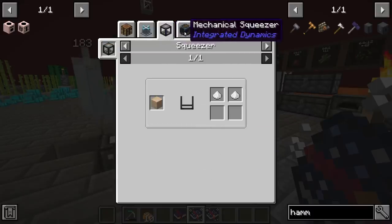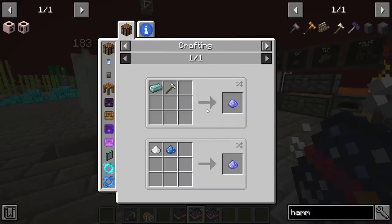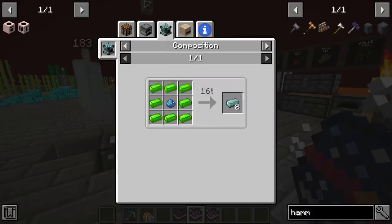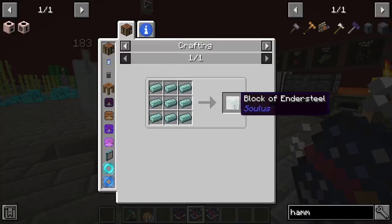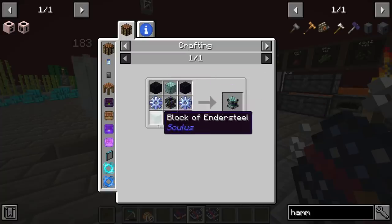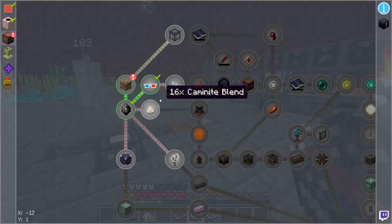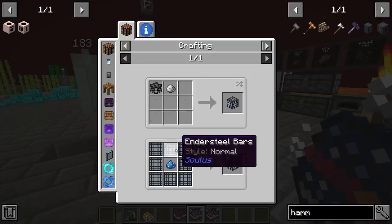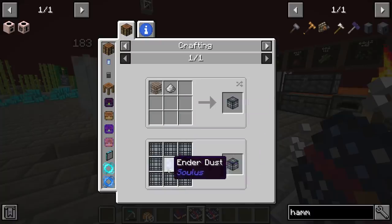It looks like iron dust — good old fashioned iron, we're going to have to crush that down. It's probably better if we made this thing, but it's going to require a lot of dust. We've got a lot of work ahead of us, but for right now that's fine because we only need six of these to make one of the spawners.